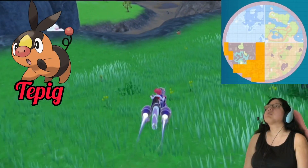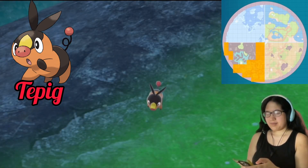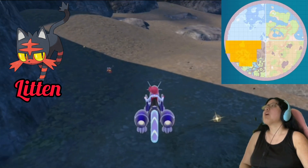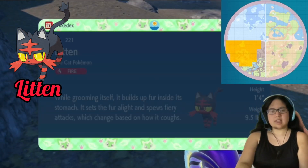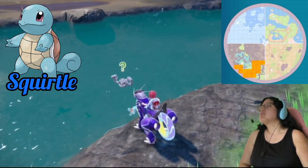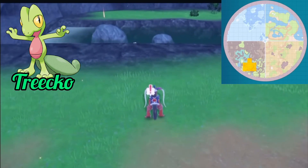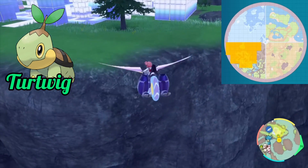In the canyon biome, you can find Tepig, Squirtle, Litten, Trico, Chespin, and Turtwig. Tepig and Litten are really common and can be found walking around on the rocky surfaces or grass. Squirtle can be found swimming in the water. Trico is less common as it only spawns in a small portion of the biome, but you'll find it in the grass. Turtwig spawns in a wider area in grass.